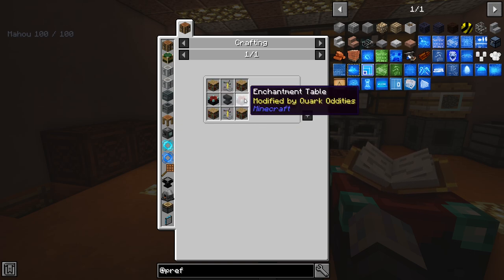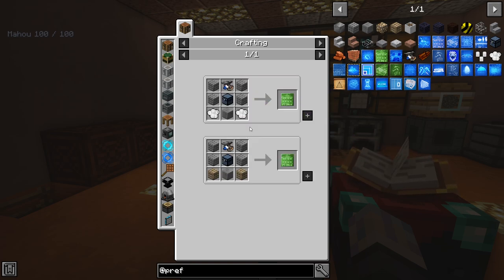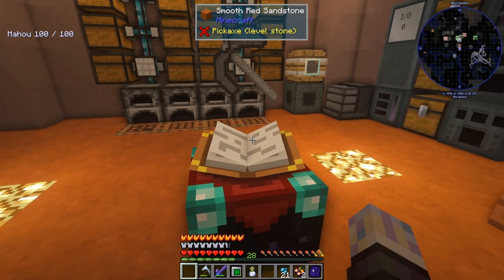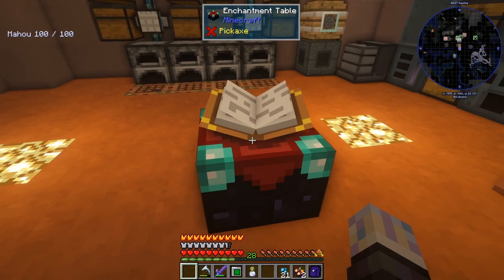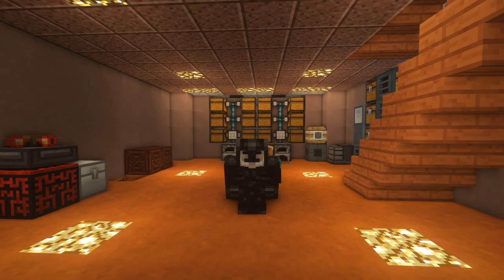Looking at the prefab options — I'll probably do some of that in between episodes. I need blaze rods for brewing stands and bookshelves for the enchant table. I can just rob that village for bookshelves. I noticed I put my tool in the enchantment table and it kind of swings it around and animates — I really like that. The only weird thing is you have to pay experience just to see what you can get. Anyway, that's going to wrap this one up — as always, like and subscribe, have a good one, see you next video!